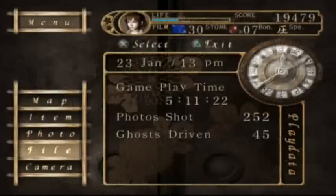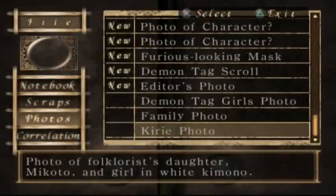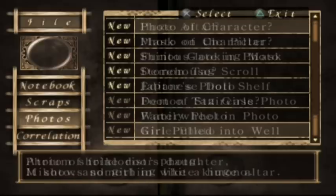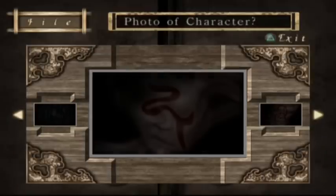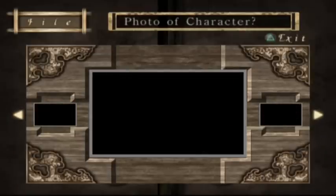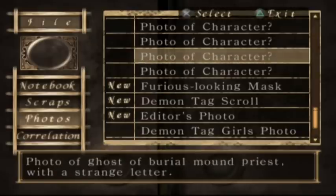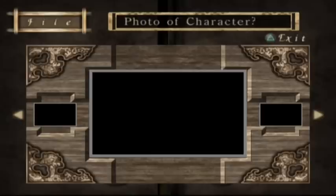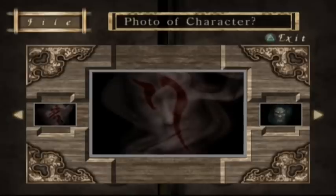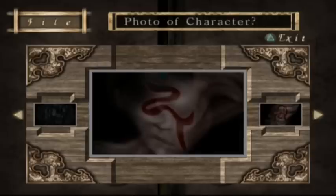That was under File, isn't it? Photos. The ghost of the priest in the square garden - oh crap, I don't know which one's which. Atrium priest. So they're going to be in an order, but which order is correct? That's a problem. Bugger.